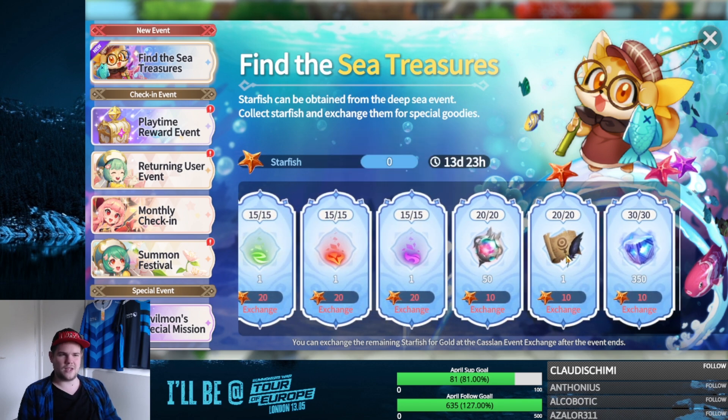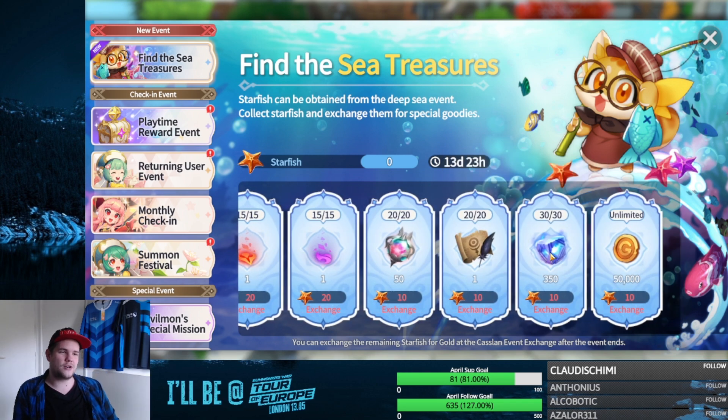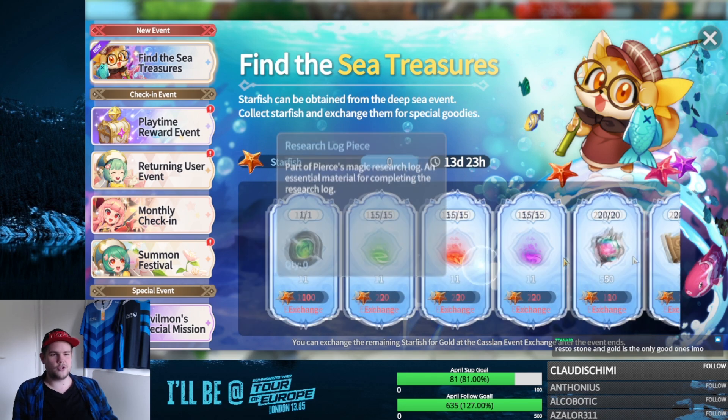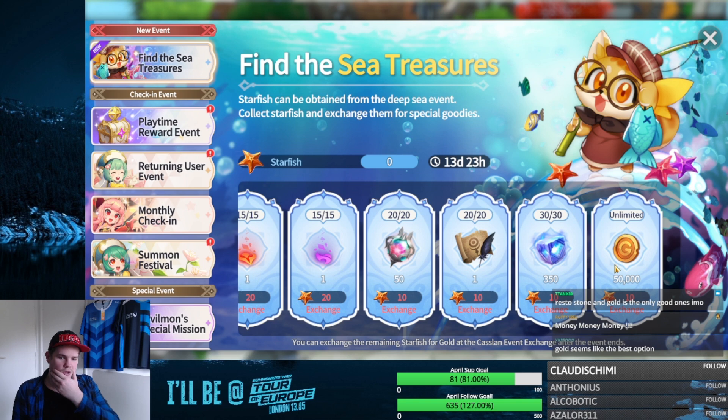You can get skill ups — technically four skill ups in total — but you have to trade in around 200 Sea Stars for four skill ups, which is okay. There's also a pretty bad trade for Sky Stones, but we have an unlimited trade for gold. So technically you're just buying four skill ups for around 500k gold — gold is for sure the best option here.